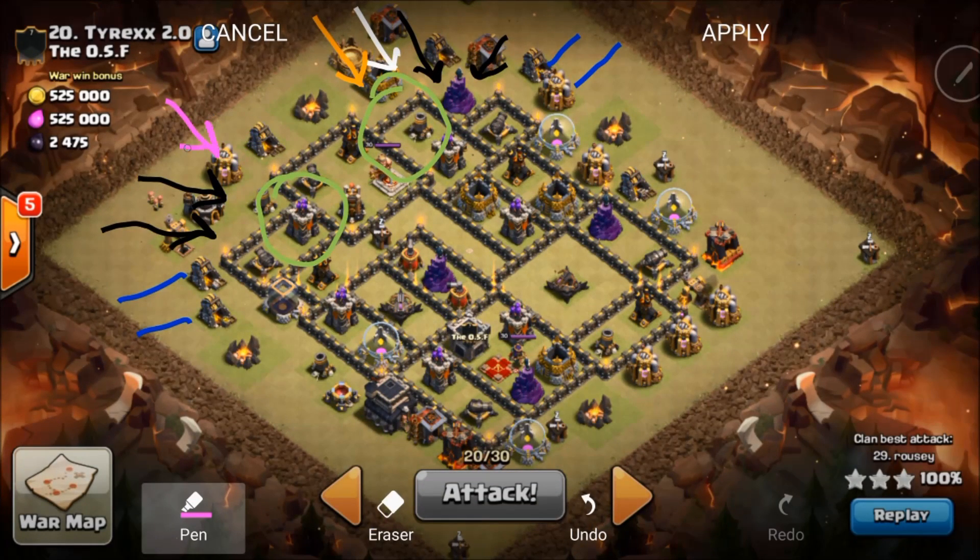The Archer Queen is basically setting the funnel — getting those key component troops lined up and funneling them into the base. Now you've got to keep your eyes on the CC pool and you've got poisons for that. Basically you're only having to funnel your kill squad into this base.